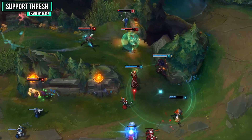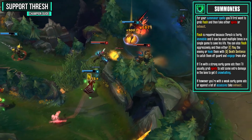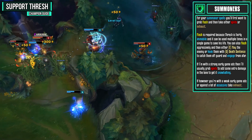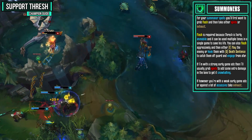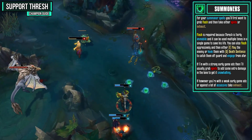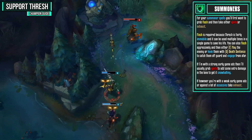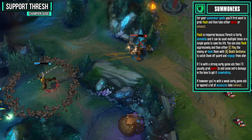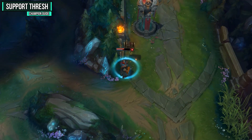For your summoner spells, you'll first want to grab Flash and then take either Ignite or Exhaust. Flash is required because Thresh is a fairly immobile champion and can be used multiple times in a single game to save your life. You can also Flash aggressively and then flay the enemy or hook them with your Death Sentence to catch them off guard. If you're with a strong early game AD carry, grab Ignite for extra damage. If you're with a weak early game AD carry or against a lot of assassins, take Exhaust instead.